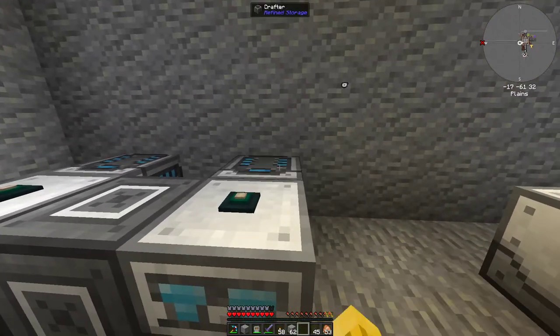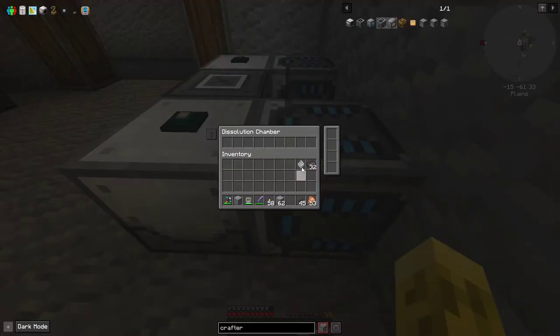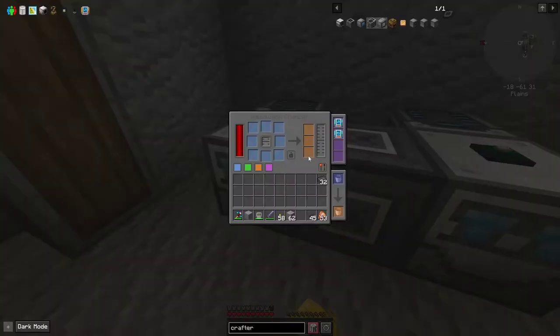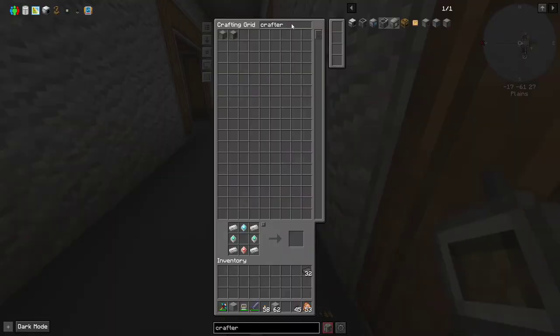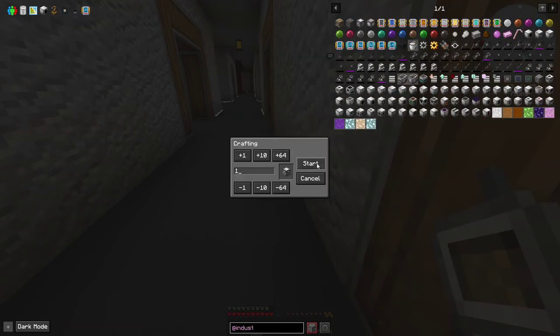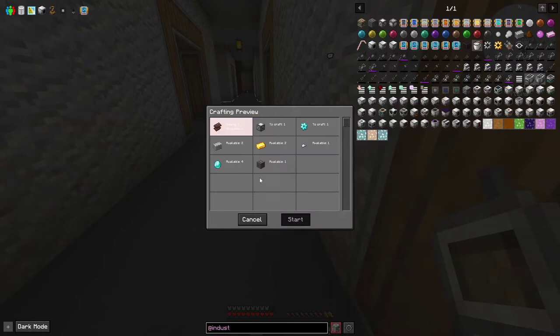Set the crafter facing this direction. I put a Speed add-on in - not sure what Efficiency does, maybe just uses less latex. Now we should be able to craft the Tier 2 machine frame. We don't have netherite scrap, but netherite scrap has EMC and we're just about to the point where we can start making anything we want as EMC for free pretty much.